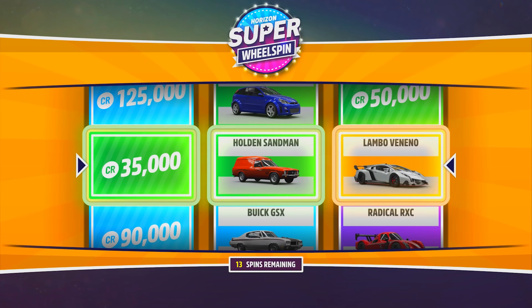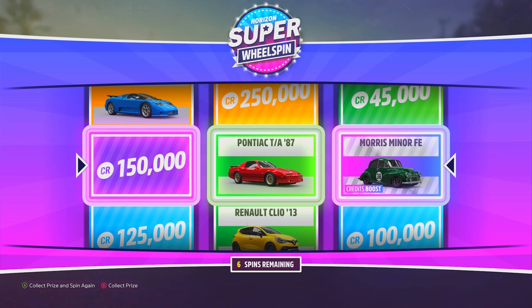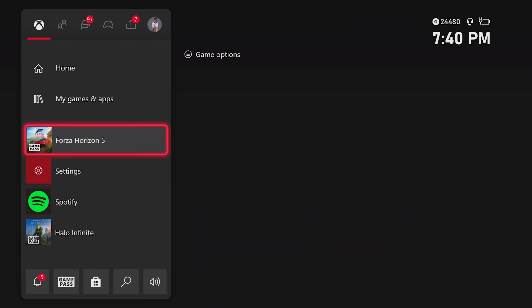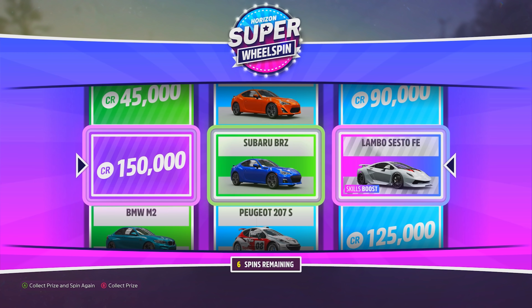Whenever you get a car you want to keep or sell, press collect reward. This glitch works best with FE cars because: one, if you have it already you can spin again and get another rare one that you don't already have, or two, you can re-spin to get one that is worth way more money and sell it for a massive profit.